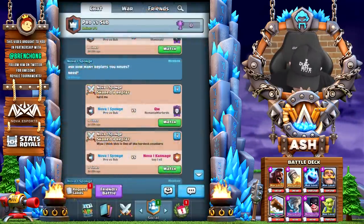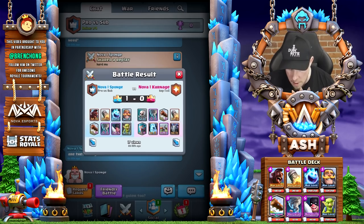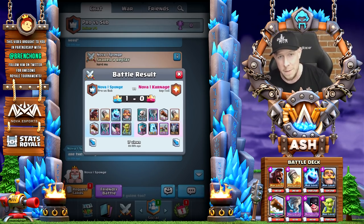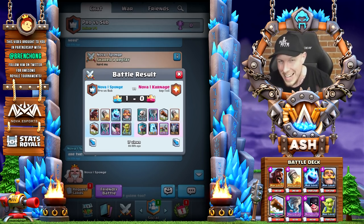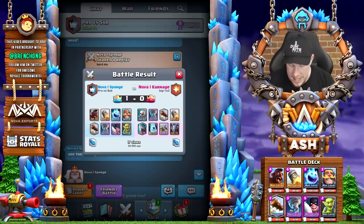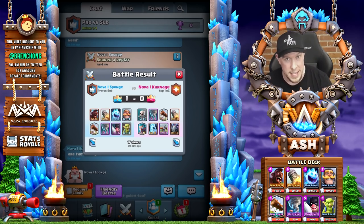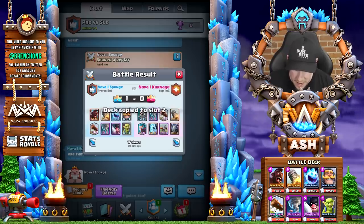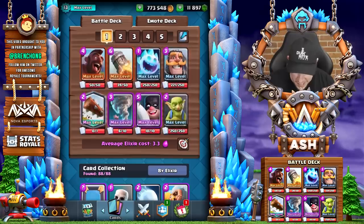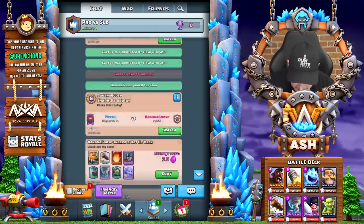Let's watch one more replay against Carnage — I think this is one of the hardest counters. The deck Carnage is playing is the Icebow deck I shared about a week and a half ago. It's a hard counter either way you look at it. Carnage has the Rocket so he can Rocket cycle too, he has the Nado to activate King Tower on the Hog, and a relatively fast cycle — both decks are 3.3, so neither can really outcycle the other.